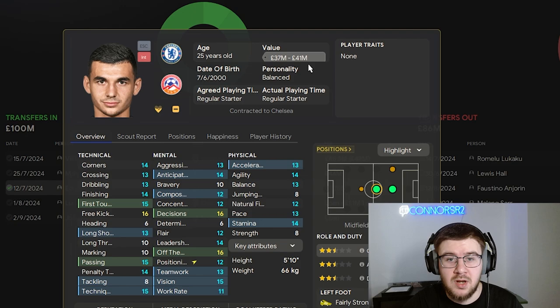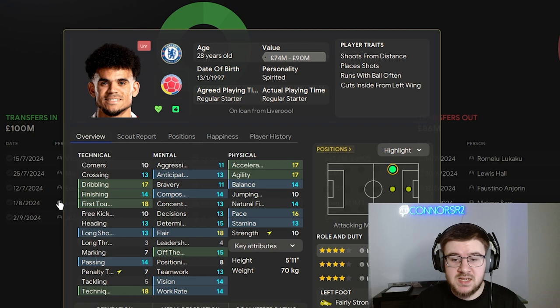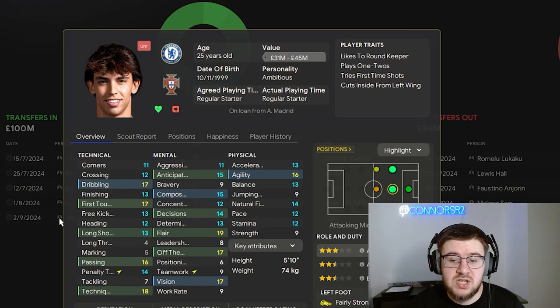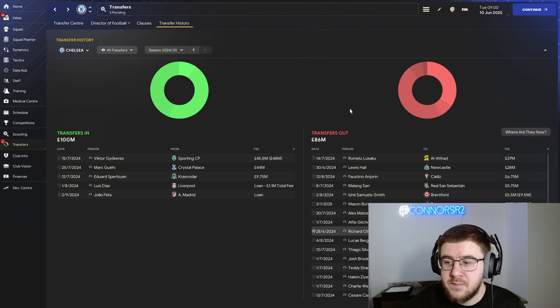The fourth signing is Luis Diaz on loan for only a £1.1 million loan fee. His dribbling, first touch, technique, acceleration, agility and pace are all there, so hopefully he can be a key man in those wide areas. The fifth man brought in is Joao Felix, who has been on loan at Chelsea before — fantastic stats and hopefully a key player going forward. In terms of transfers out, we recouped £86 million: Romelu Lukaku goes to Al-Ittihad for £37 million, and Reece James goes to Newcastle for £28 million in a pre-arranged transfer, with a couple of other smaller exits as well.